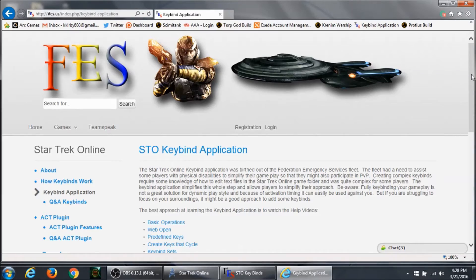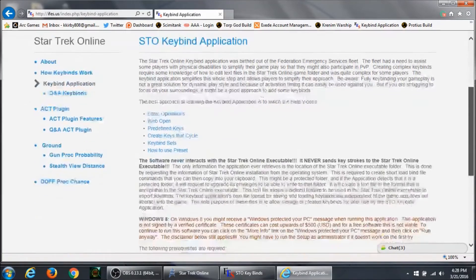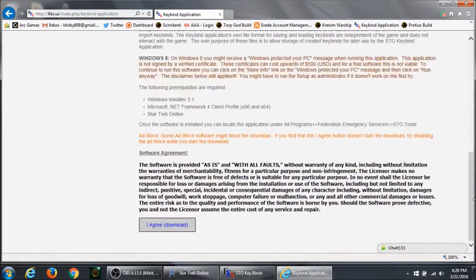When you come to this page, you don't have to move anywhere — just scroll all the way down to the bottom and click the 'I agree' download button. Make sure if you have any ad block software that it's turned off or disabled while you're downloading it, because it may block the download. It is a relatively small download and you can find it there.